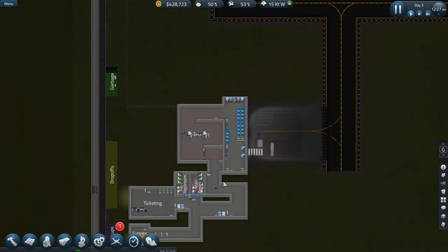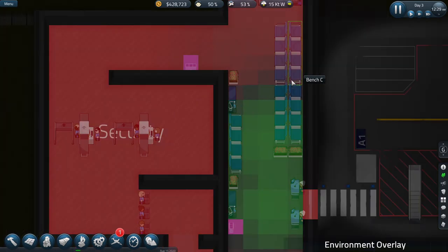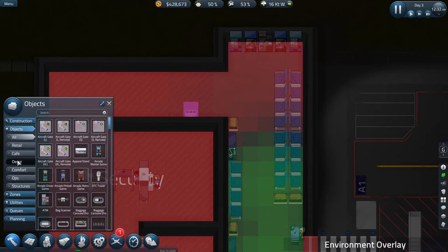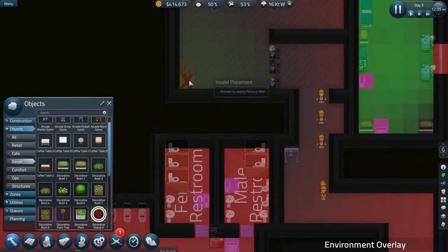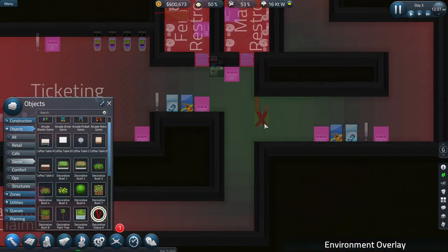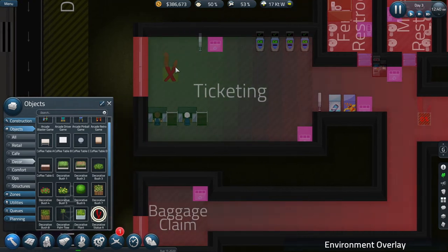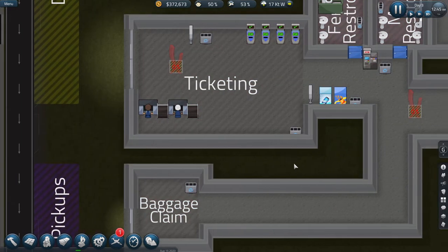We don't have any passengers yet, but let's take a look at the environment overlay — the gate's not horrible. Let's pop in and look at decor. This piece is $14,000, we'll put one there, one in the corner, one in the middle of the hallway, and one right in front of the entrance. I don't care if they're happy when they leave — we've already got their money at that point.